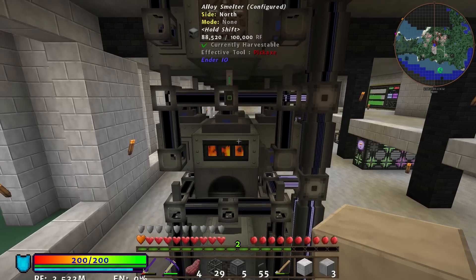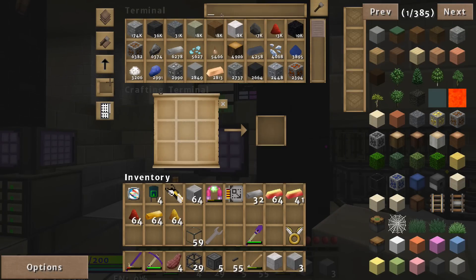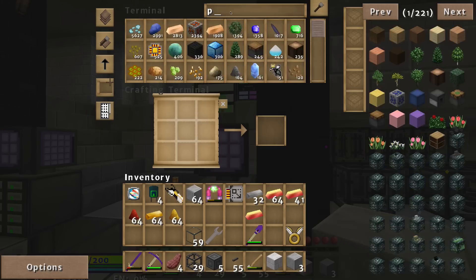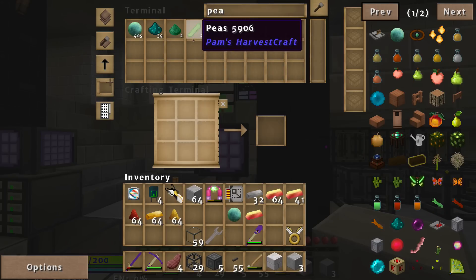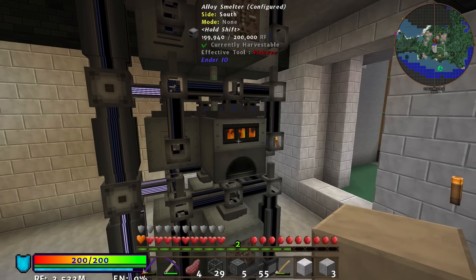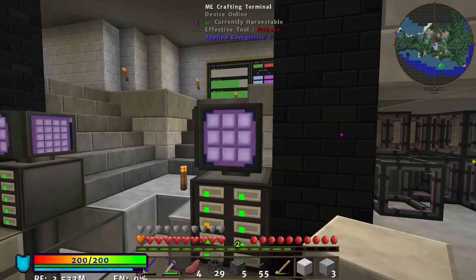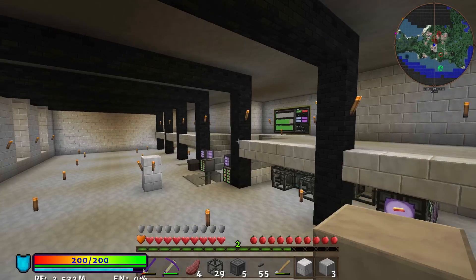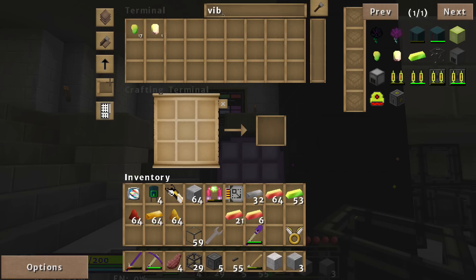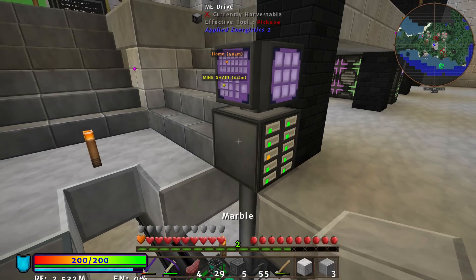If I wanted to do other alloys — so let's say I wanted to make vibrant alloy — I'm going to grab an energetic alloy and an enderpearl. I'm going to load them in there. I do have import buses here so the stuff is coming right back into the system. So I'm going to get an energetic alloy inside — oh, it's vibrant, no wonder I can't freaking find it, I'm just saying it wrong. I'm going to go back in — I want my system to know how to craft vibrant alloy, because I never want to do that again manually.